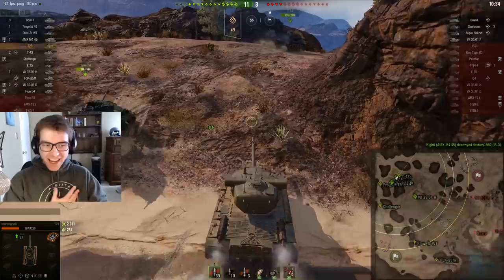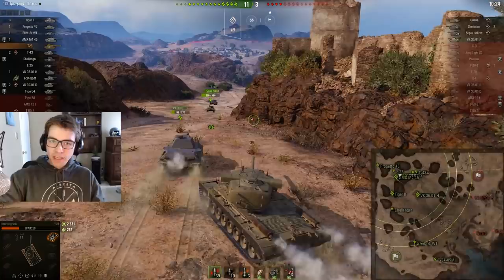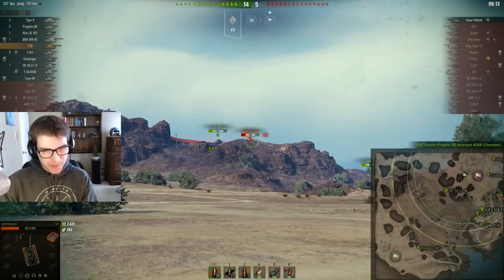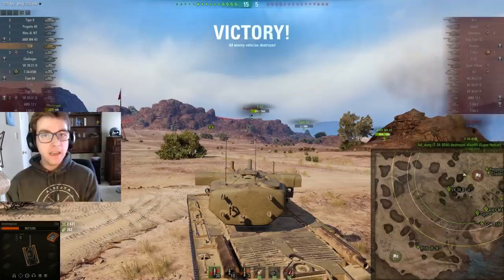We're up to 2,600 damage. I feel like I played very decently in that context. However, that IS-3 should have killed me — if he had just reloaded half a second sooner, I would have been dead. Now we're going to teleport up here and try to get as much damage as we can before the end of this game. We didn't get any extra damage out of this — the Super Hellcat is dead. We're not going to get any more damage. Still, that was 2,600 damage all in a small corner of the map. This thing's absolutely fantastic.